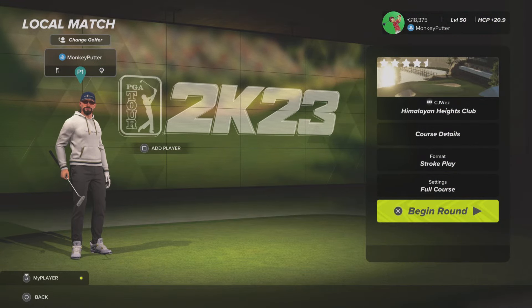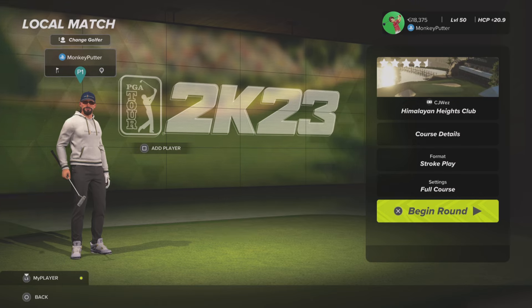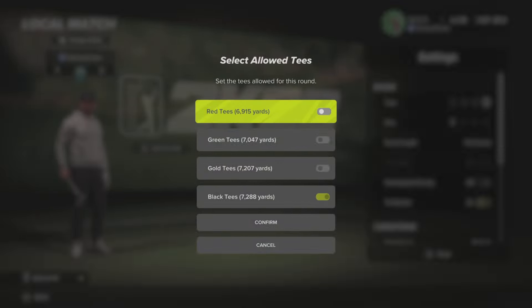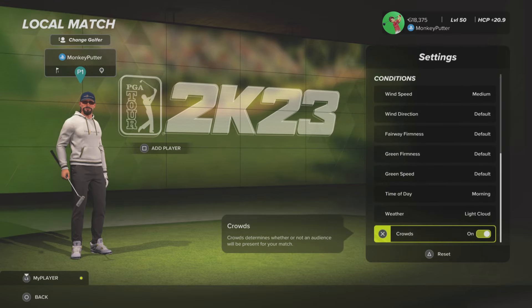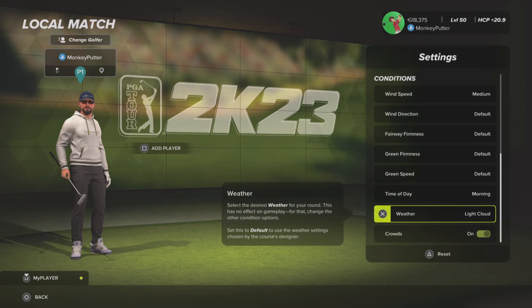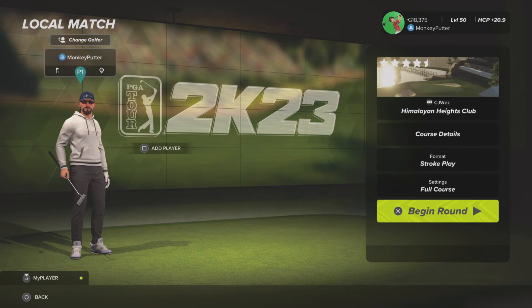Hi guys, welcome back to my YouTube channel. This is Monkey Putter with another course review from PGA Tour 2K23. The course I'm going to be playing today is called Himalayan Heights Club, designed by CJ Wez. The course setup I've gone for is the black tees at 7,288 yards, pin position one, medium wind speed, and everything else left as default apart from the time of day set to morning and the weather set to light cloud.